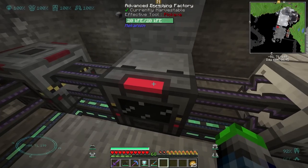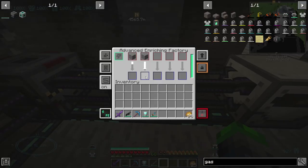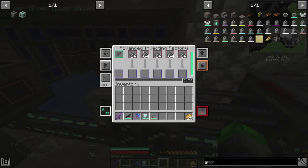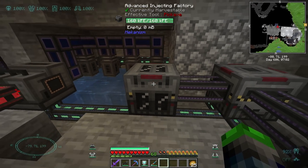As we see here, we have a material stonework factory pumping into an advanced enriching factory. This makes the gravel, this makes the flint, this crushes the flint into gunpowder, and this is where the gunpowder goes. We do need to go ahead and make some hydrogen chloride.